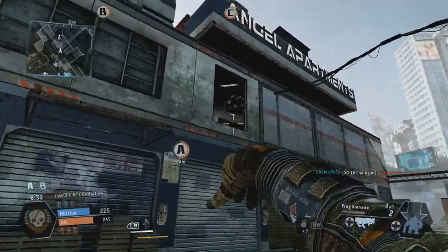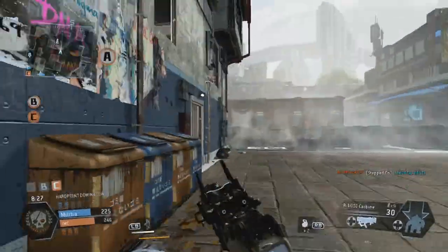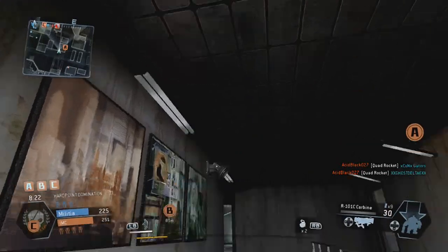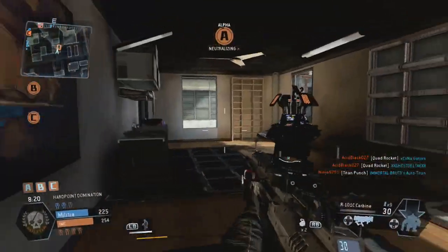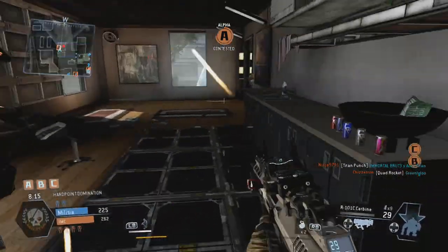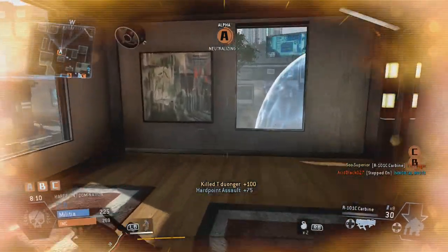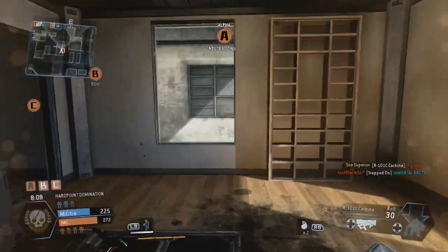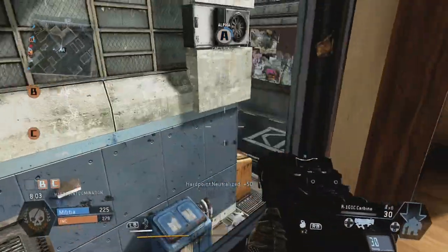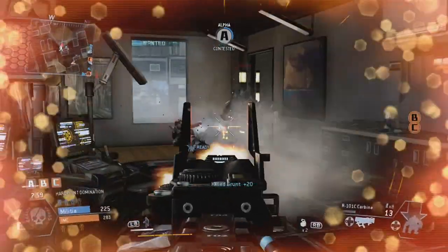The first thing I struggled with when I started playing this game was I could not figure out how to take down other people's titans. If you don't know what a titan is — after about two minutes or a certain amount of points you get a titan, call it in, hop in, and it's like a big robot with a ton of health. Everyone can get a titan eventually, so you have to figure out the best way to take them down. The best way I've discovered is climbing on top of the titan, or rodeoing it, as it's known in Titanfall.